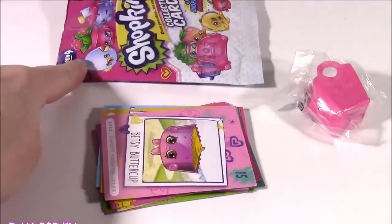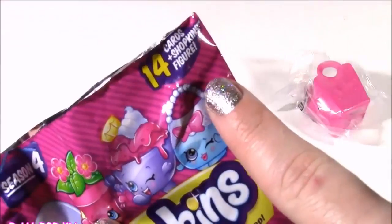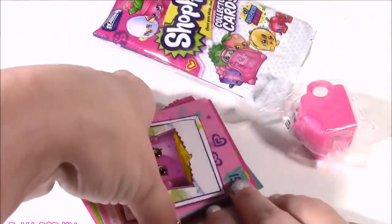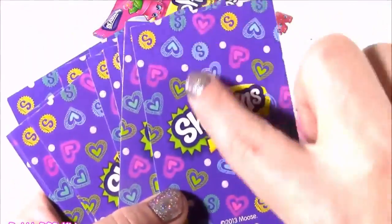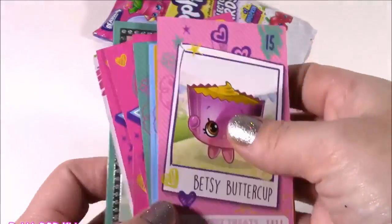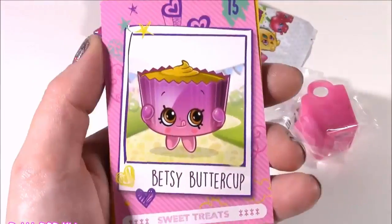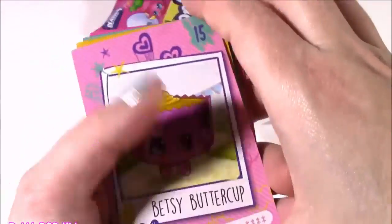When I opened this bag, I was so excited to see there are 14 different cards in here. I guess we'll look at these and look at our little surprise. These cards look different than the other seasons — look how cute they are with the little hearts. I'm loving these cards. They're so glossy and colorful.